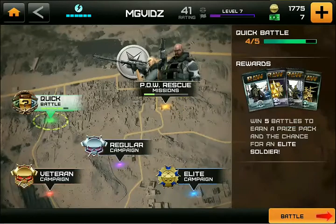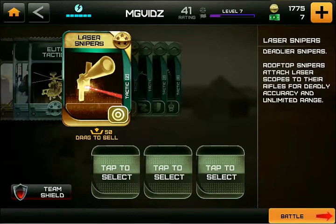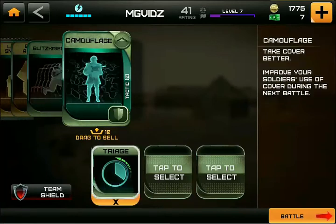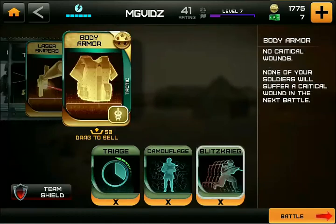So let's hop in here. You can see my rating right now is 41, level 7 — that's based on the strength of the guys on my team. Here are some of the tactics that you get from opening packs. I'll throw a couple on so you can see what they do. Here's Triage — that's going to allow me to respawn faster. I'm going to do Camouflage, which makes you hard to hit. And we'll throw in Blitzkrieg, which makes them move a little faster.